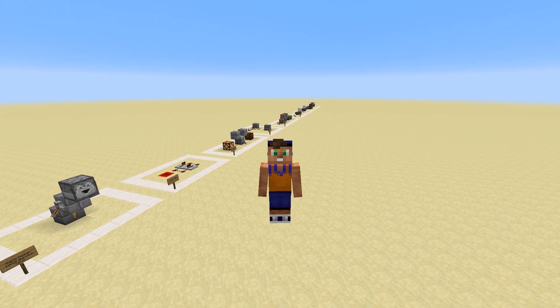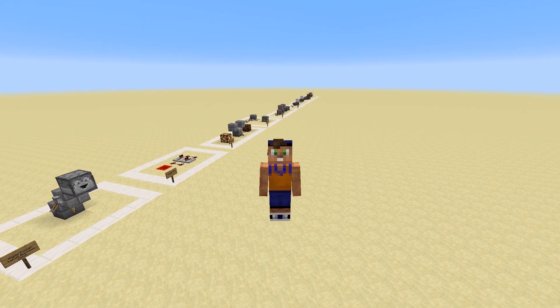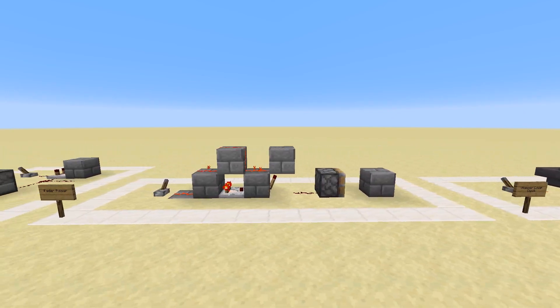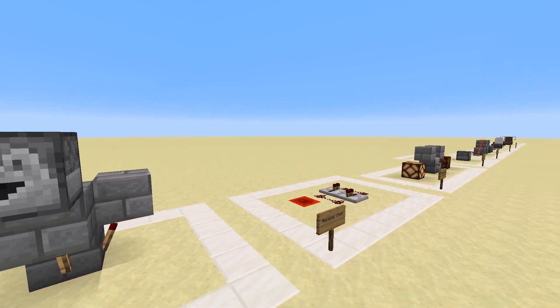Hey guys, welcome to the Redstone Handbook episode 5, a series of videos designed to teach you the fundamentals of redstone so that you can start to create your own designs and understand how other people's designs work. In this video we're going to be going over clocks — a redstone circuit that sends out a pattern of pulses which repeats itself. We're going to be going over many clock designs today, so let's hop right into it.